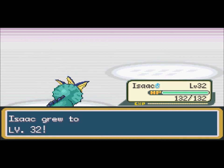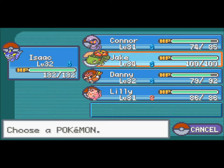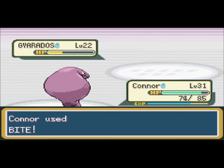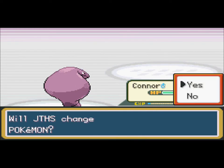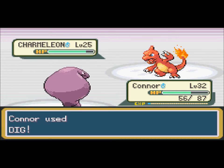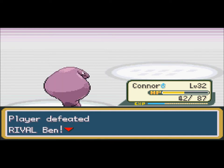Level 32. Next up is Gyarados. Oh my gosh, you need to be kidding me. How in the heck am I gonna kill this thing? Wait a second — Rock Slide, of course. What am I talking about? Yeah, I'm just gonna speed through this last little bit. Rock Slide. Peace, bro. Bite. I knew that one would kill you, but whatever. Bite, yeah, get out of here. Level 32.